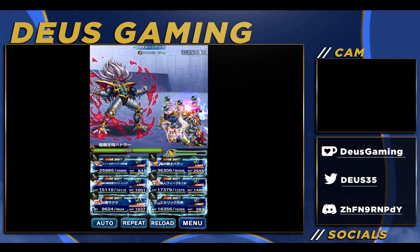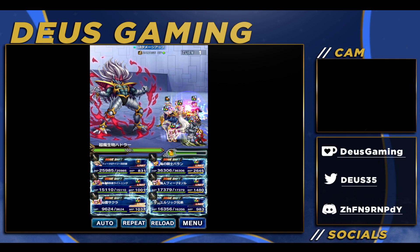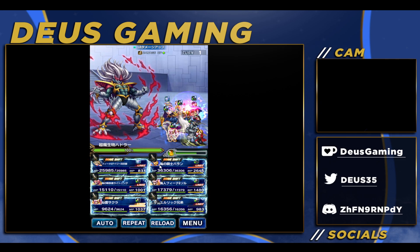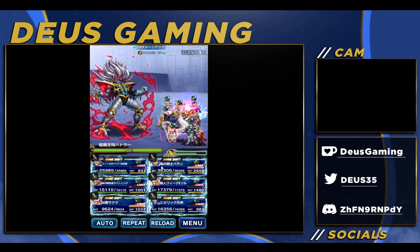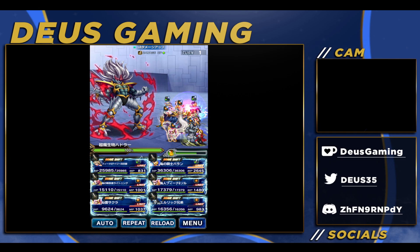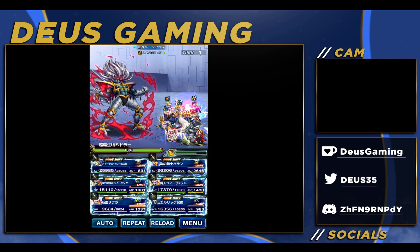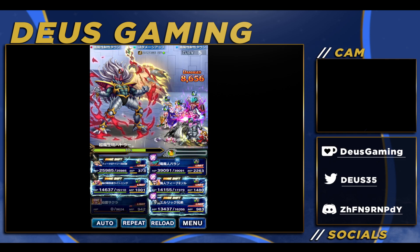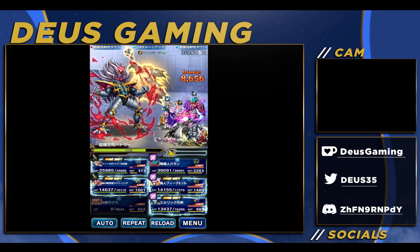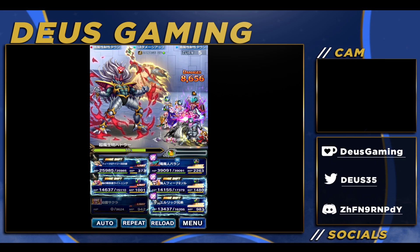We're gonna do the same stuff we've always been doing: summoning and using a brave shift LB, using Lightning's LB, Leopard's LB here, and waiting until turn 5 because we got to wait — it's max tax going because unfortunately his cooldown is restricted to turn 3. So we gotta wait; we're gonna chain both of them. You can still use dark, it's fine, it's not gonna really impact anything.